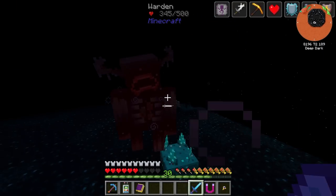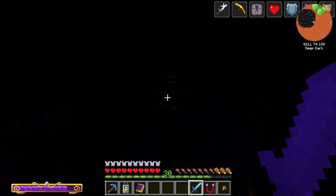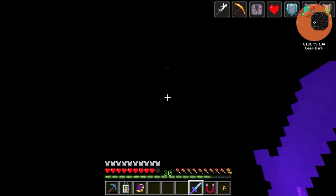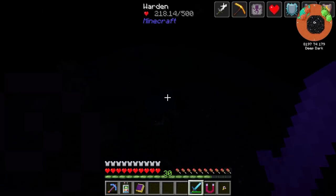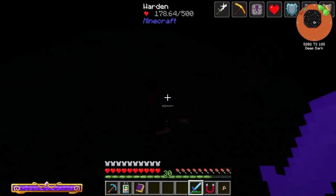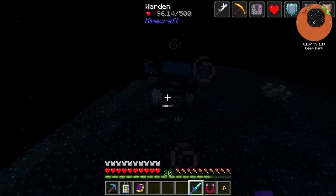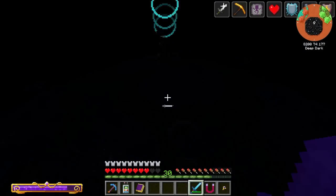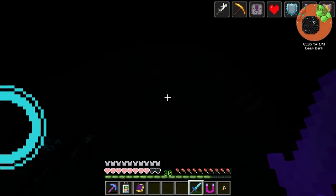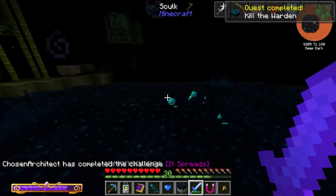500 damage? Yeah, flying is definitely going to be a must here. Holy smokes. But we should be able to kill him. Cheesing him by standing up high is going to be necessary. Holy smokes. And we have resistances out the wazoo. 30 health, and he's down — we just killed the warden. My goodness.